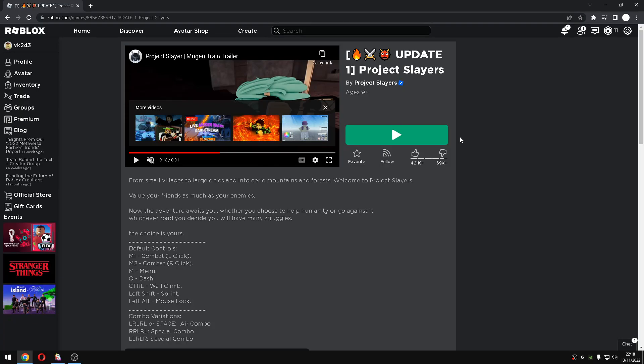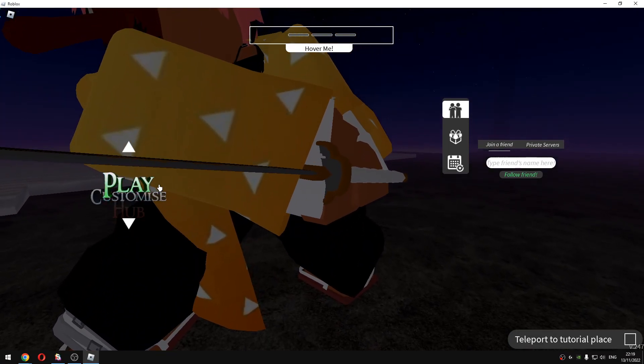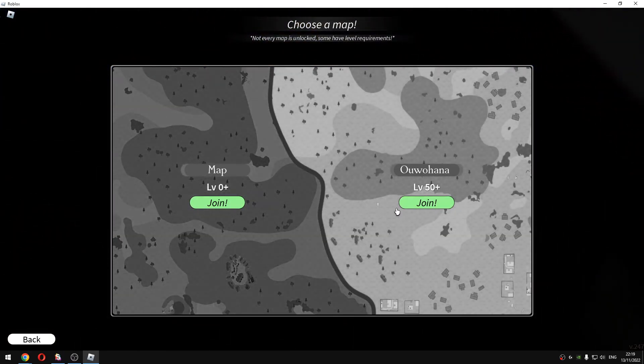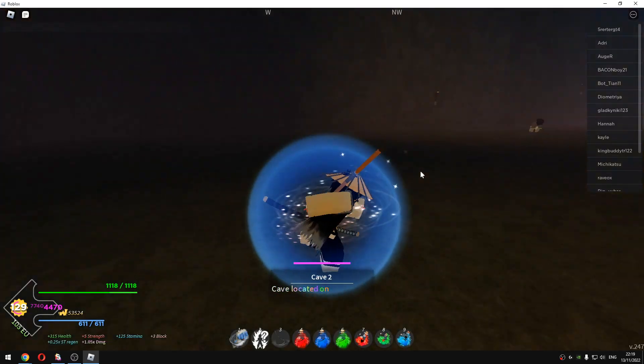What is up guys, it's gobacks, we're back with another video. In this video I'll be showcasing the new best script for the game called Project Slayers — the script is really OP. Once you're in the game just click play and select either map; this script works on every map, so I'll just go with the level 50 plus map.